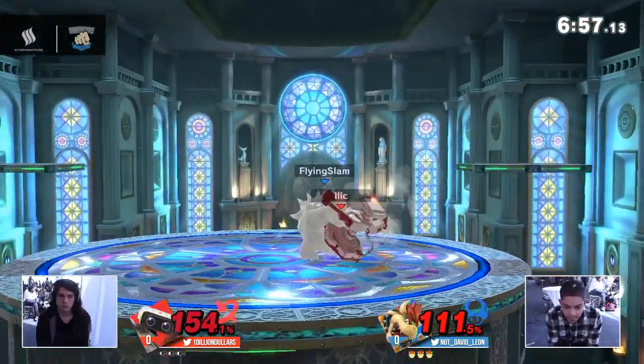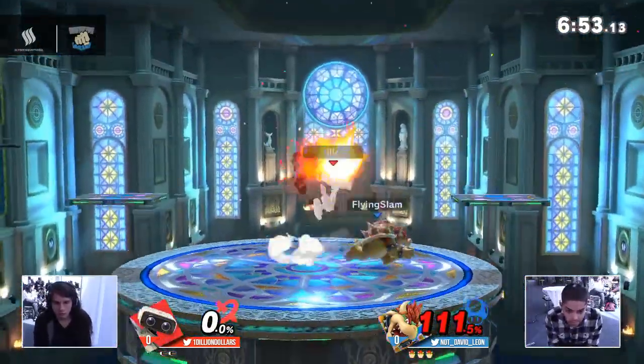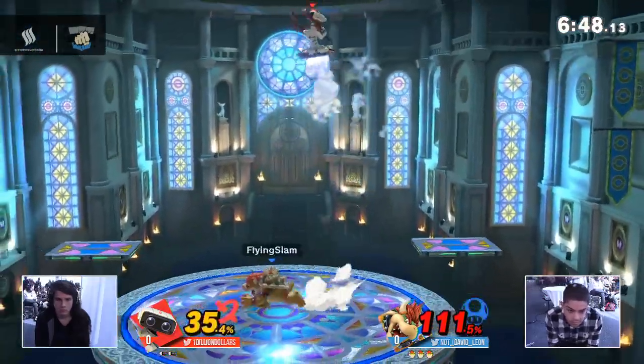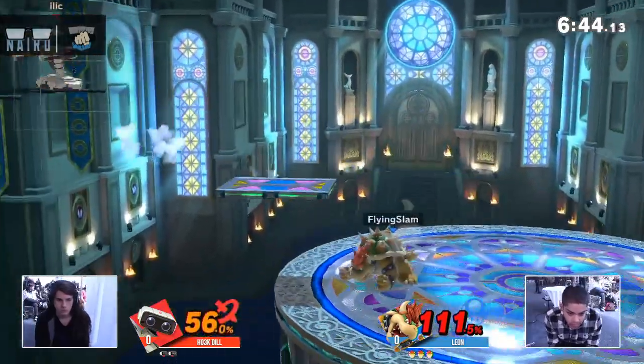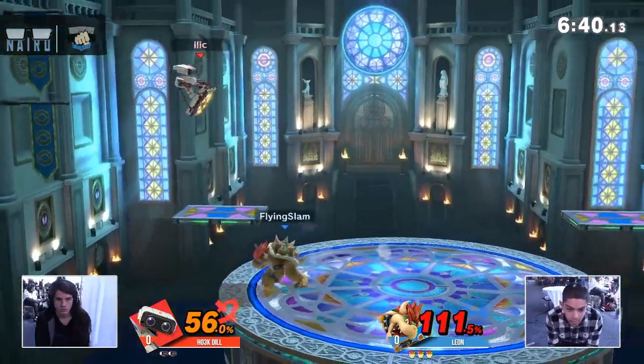He's just going to come down with the flying slam — as his tag indicates, it was right in front of you, no guesswork necessary. The low percent grab combos into nair. I've seen Leon do falling nair into side-B which has killed at ridiculous percents, so Dill needs to watch out.